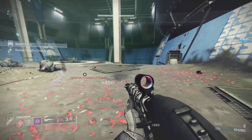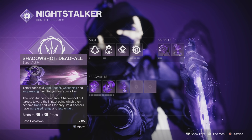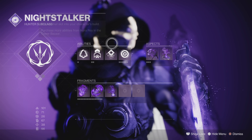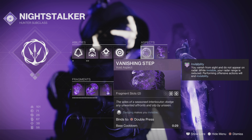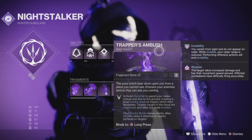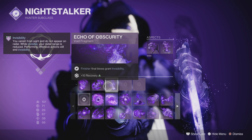This build has been around — it's nothing crazy, but we're gonna be starting with the subclass. We'll be using Mobius Quiver, but Deadfall is a viable option if you would like. Gambler's Dodge is absolutely necessary. I like Vortex Grenades. Vanishing Step is crucial so that we can go invisible using our Dodge. And Trapper's Ambush allows our Smoke Bombs to make us go invisible and gives us the ability to use the Shadow Dive, which is also necessary for this build.